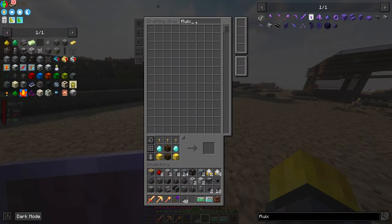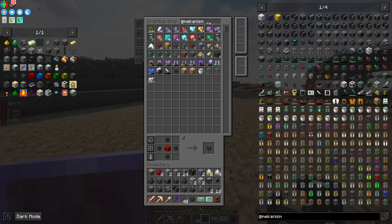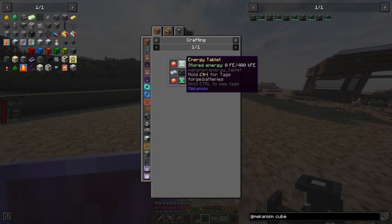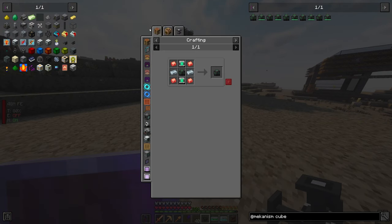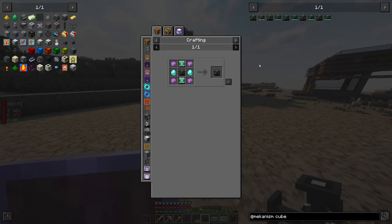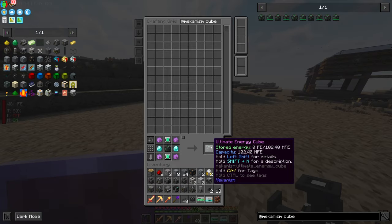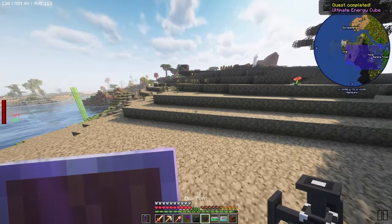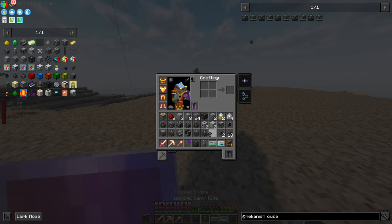I'm going to need another flux point for this, and we'll probably have a power cube over here. We want to upgrade into this, which needs more of these. We'll upgrade this into that, then into this, then into the ultimate cube. We'll have the ultimate cube over here to store some power. The flux points — so we need to work on this machine setup.